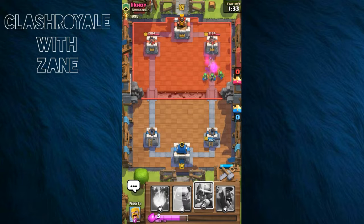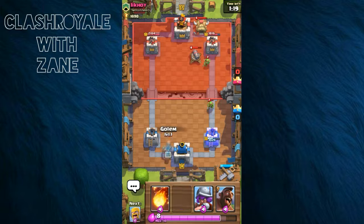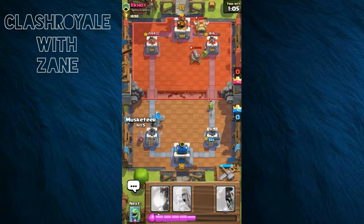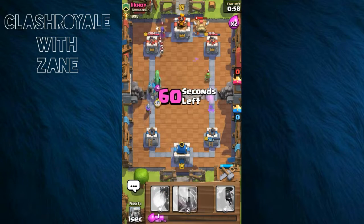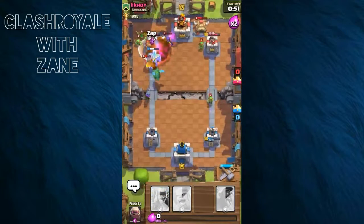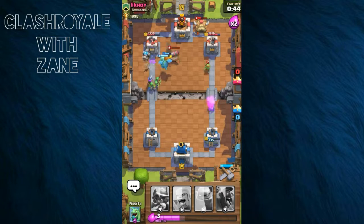I need to start the push — it has to happen around the one minute mark. You can't just go in there with a Giant or a Golem without a plan. Here comes the Golem — he's not gonna make it all the way, which is what I like about the Golem. At the one minute mark I'm going to nuke — that was very clutch right there.